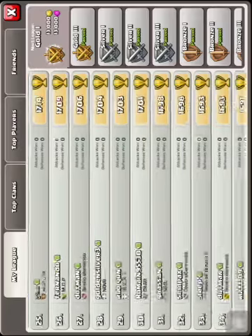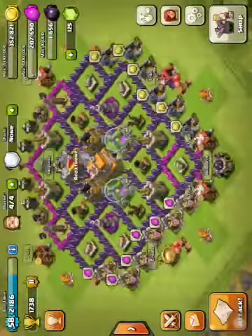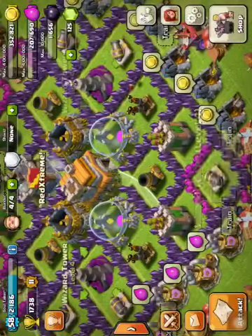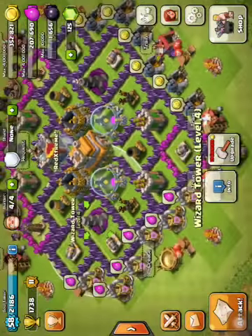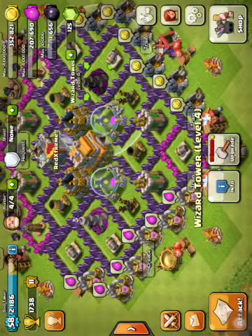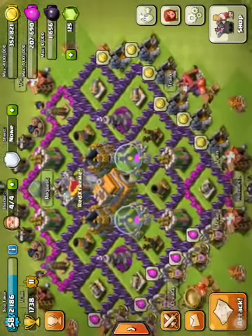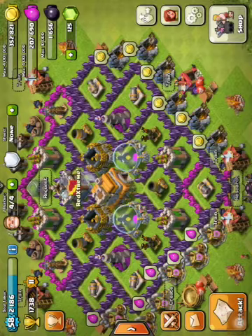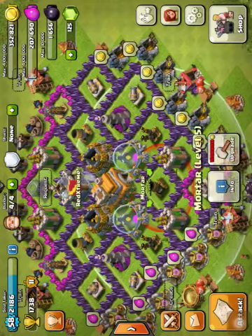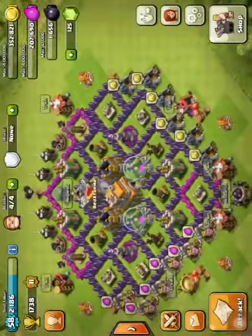Basically for my base layout, I put all the splash damage — wizard towers and mortars — in the center, because they cover the storages, and that's really good. When enemies come in packs and they're all bunched together, you don't want a cannon or archer tower hitting one target; you want the whole pack destroyed. So wizard towers and mortars are the ideal weaponry for that.